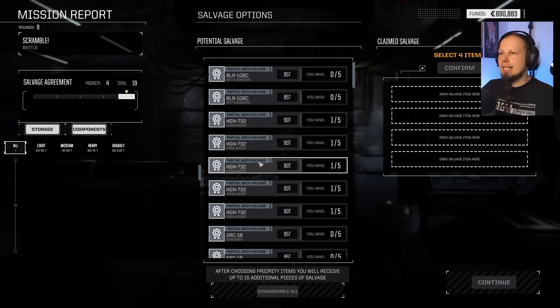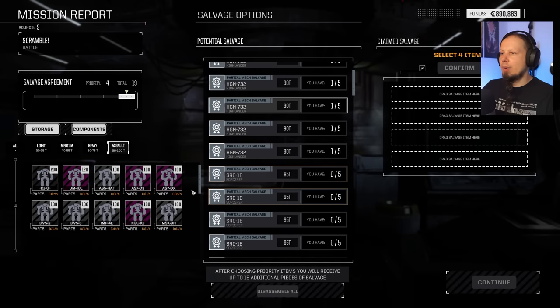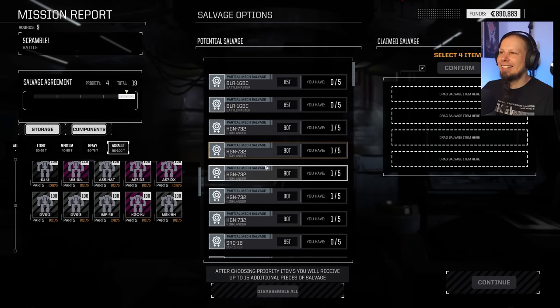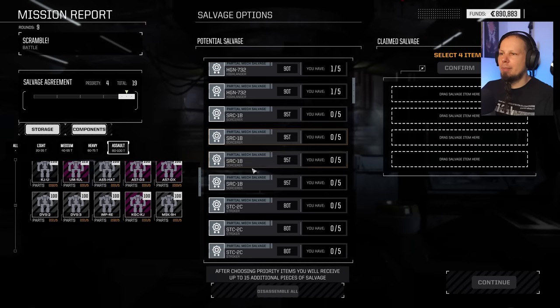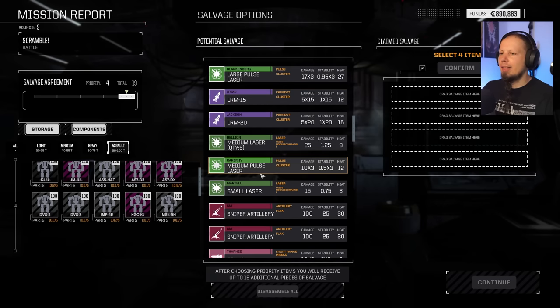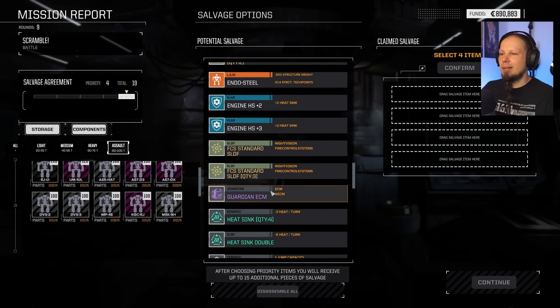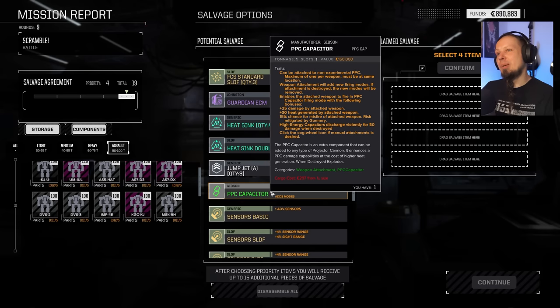We got a Highlander — we have one of those. All right, here we go. We have one Kaiju part. Again, the game wants me to pick Sorcerers. Kaiju might be in the bottom — the ordering might be a bit off. Sniper artillery times two — that was the Heliopolis. PPC Capacitors: 30 extra heat but 25 more damage — oh, they changed it? I thought it was a percentage thing and now it's a flat damage bonus.